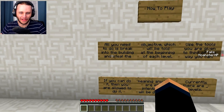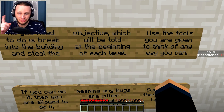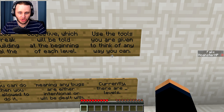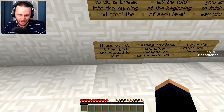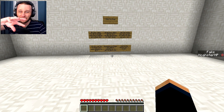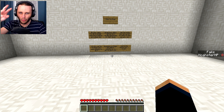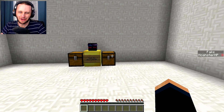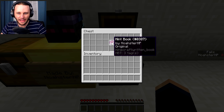So let's do this. How to play: all you need to do is break into the building and steal the objective, which will be told at the beginning of each level. Use the tools you are given — think of any way you can. If you can do it, you are allowed to do it, including any bugs. So we have to find a way to break into each area, steal what we need, and not get caught. This map was made by Noahster. What is this — a hint book?